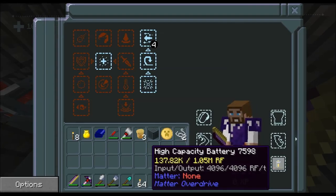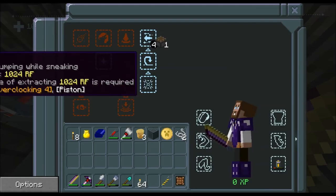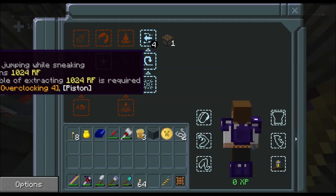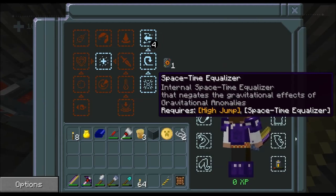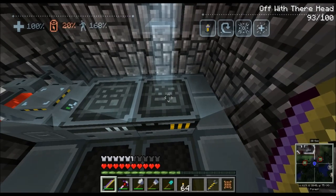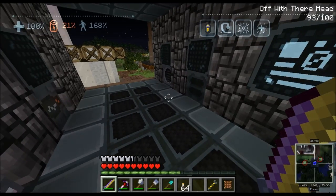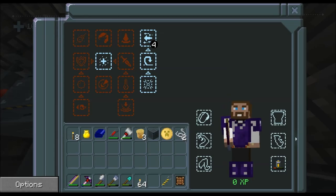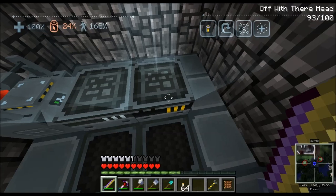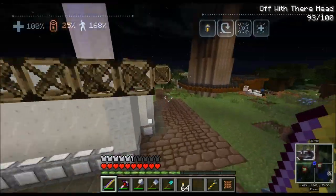Power jumping is jumping while sneaking — now I know. Space-time equalizer — interesting. Oh yes, so I don't get pulled into the gravitational anomalies! I'm up to about 20 percent charge, and this guy is at about 25 percent, so I think I've got enough power at least for this episode for what we want to do.